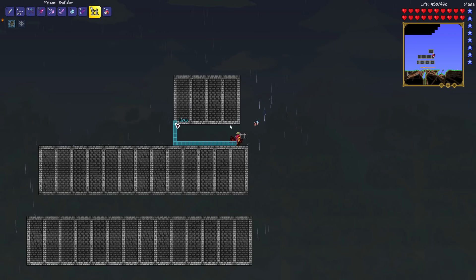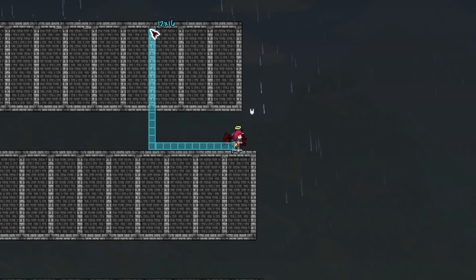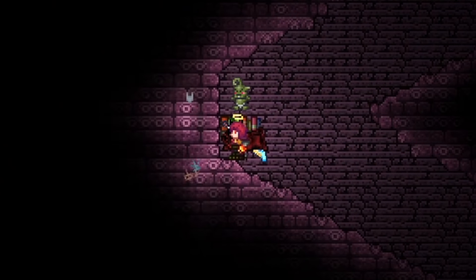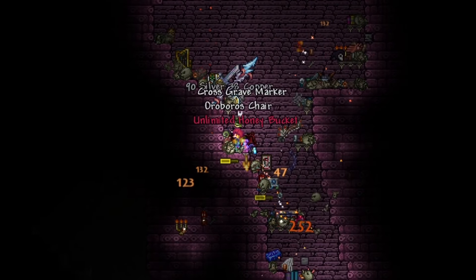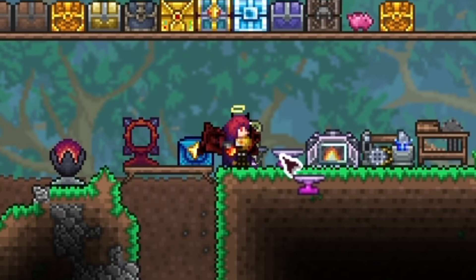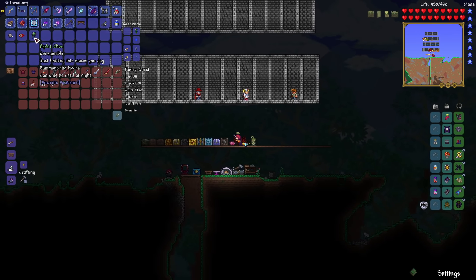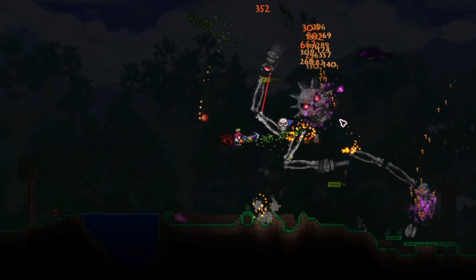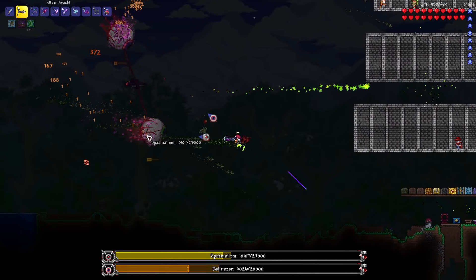I built myself a bunch of NPC houses because we needed to talk to a certain NPC to progress, then went over to the dungeon to farm out bones to craft the summon for Skeletron Prime. I blessed my world with all the hard mode ores so we could craft summons, and once night came I summoned in Skeletron Prime, defeated him using that rapid-fire bow, and then did the same for the Twins.